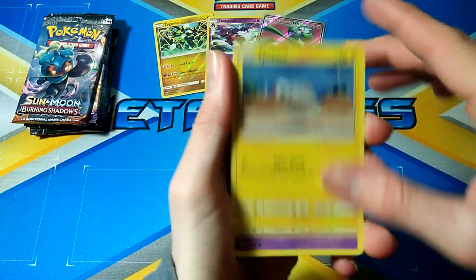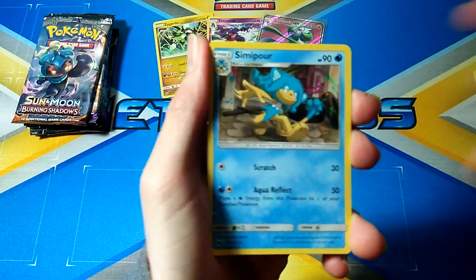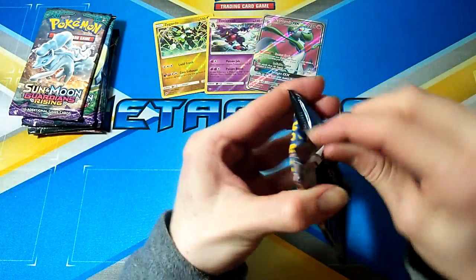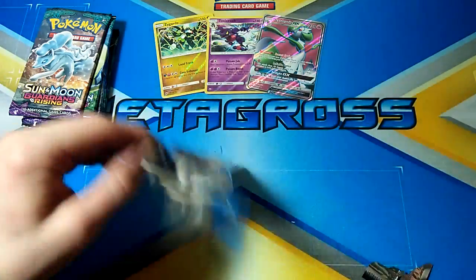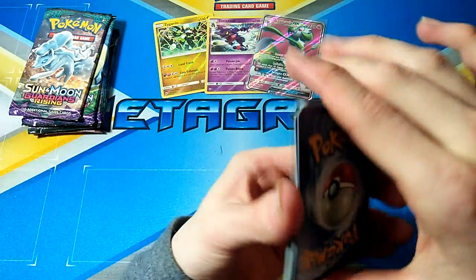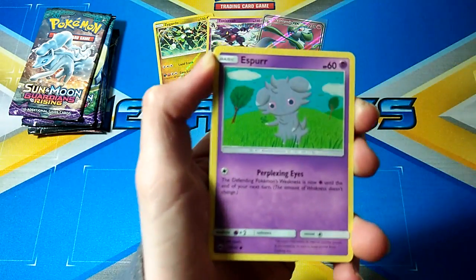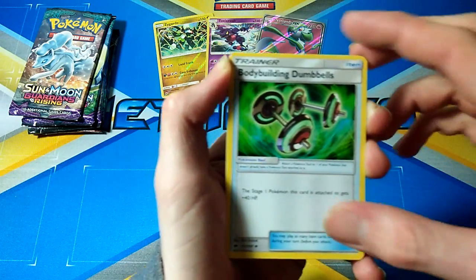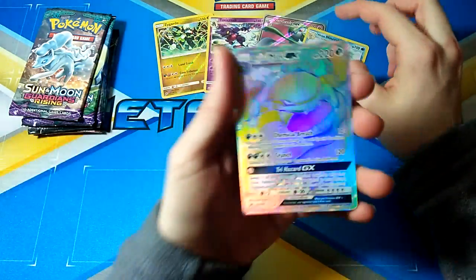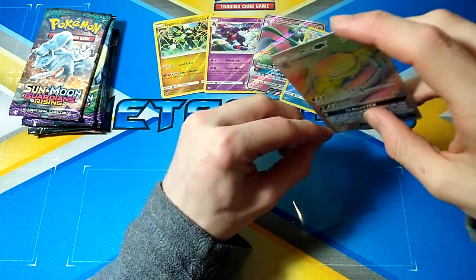The next pack we have a Cutiefly, Tynemo, Duskull, Espeon, Ground Energy, Bodybuilding Dumbbells, Sophocles, Electabuzz, Lowen, Nine Tails Rare Reverse — and a Lowenmuck GX Hyper Rare! Yeah, that is awesome, Burning Shadows coming through with the pulls. Another card I needed for my set and a Hyper Rare.